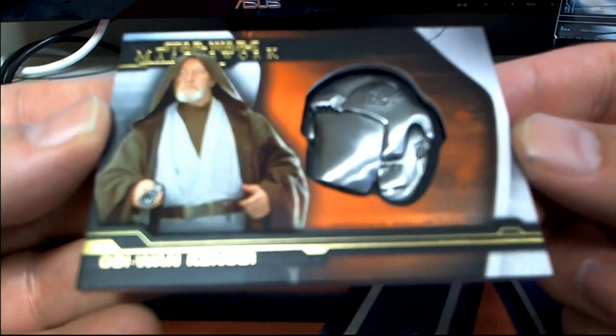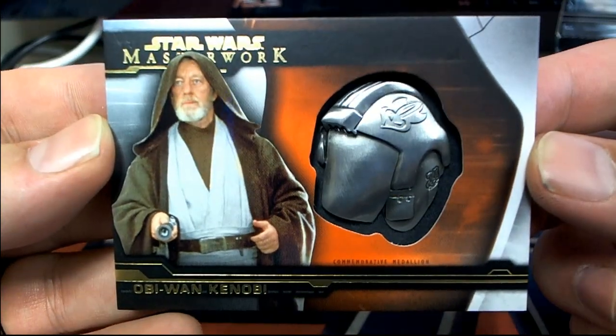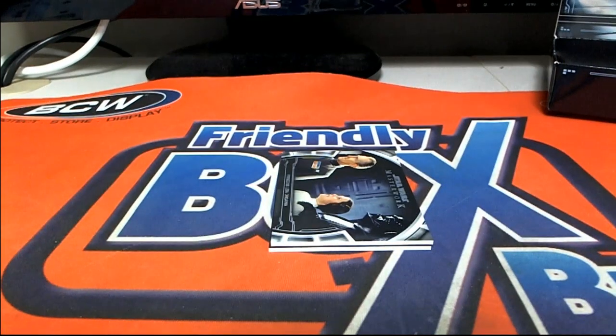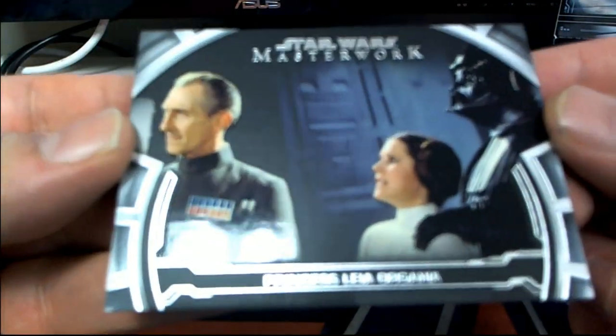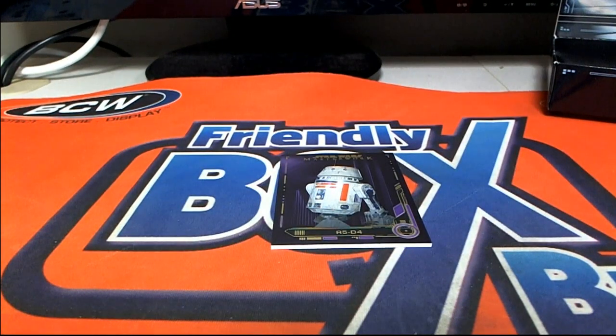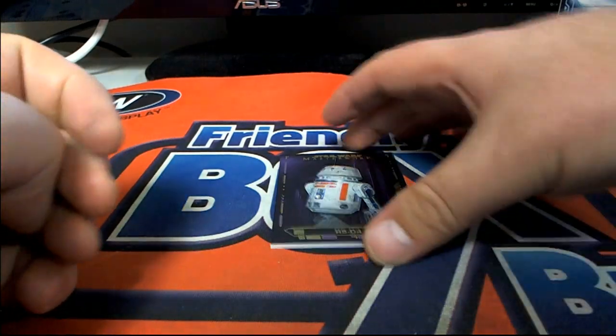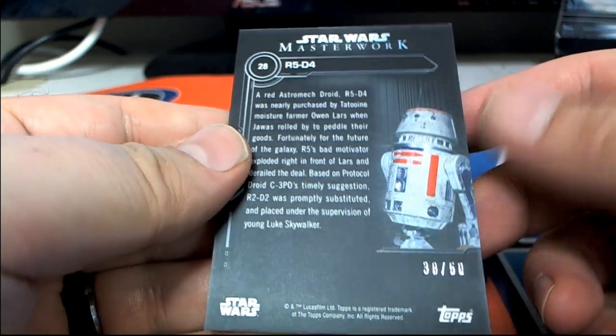And we've got an Obi-Wan Kenobi — that's great! Check that out. J.W. commemorative medallion. Letter O, that is Arturo. We've got a Princess Leia right here again — that goes to Fernando. And then we've got an R5-D4, 38 of 50. Letter R, that is Arturo.